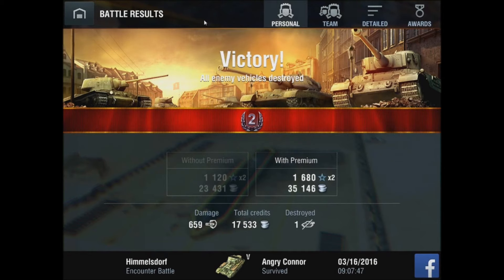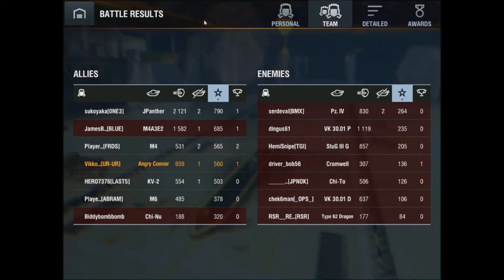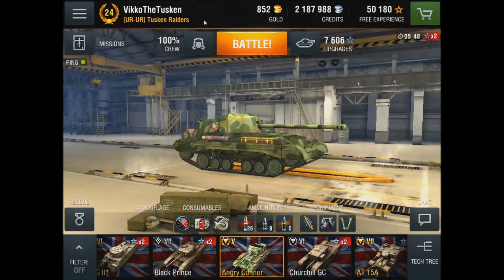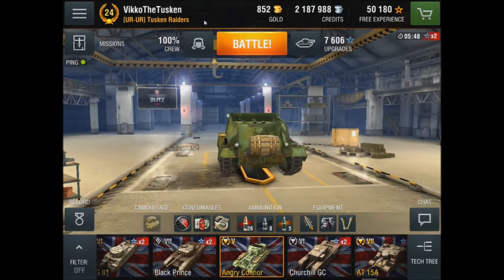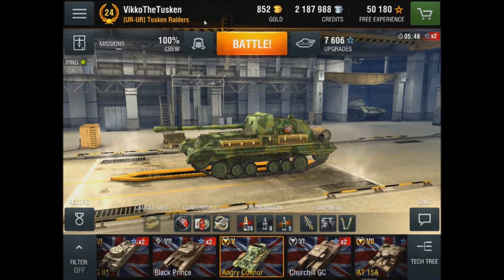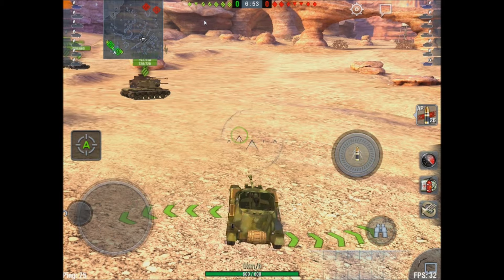My frame rate wasn't too good either. Himmelsdorf in that tank isn't helpful — all you can do is support, and I didn't do that much damage on the Stug. I must have been shooting him right in the gun. On open maps, which are dying in this game, you really need to find cover, use bush mechanics properly, and don't get spotted because the camo rating on the soft stats is awful.